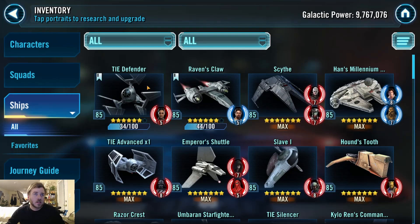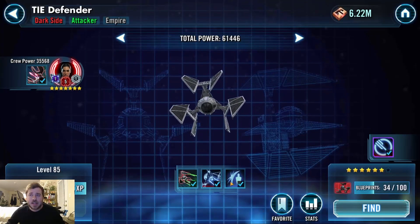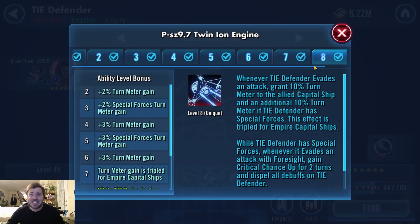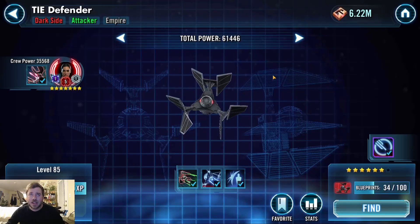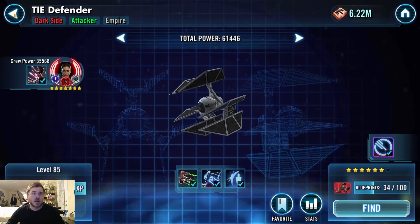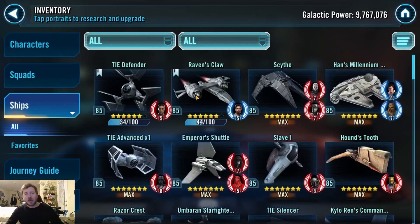Ships — not too much to talk about except for TIE Defender. I love this ship. I'm worried about the nerf; I don't want it to be too bad. But the damage is insane, the turn meter gains are insane — you get 60% turn meter. The foresight going around is great, the taunting, it goes so well with Thrawn. A video was made about how you can split your Empire fleets and use two that are really good. But in my opinion, if you're wanting to counter a meta fleet, you can't use both — you have to pick one and stick with it.